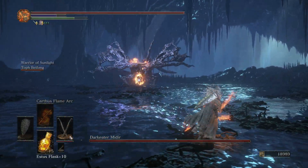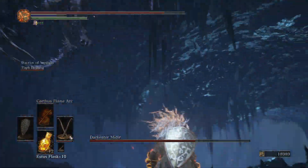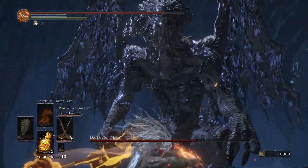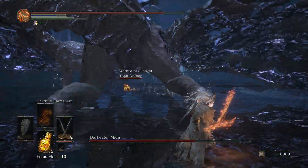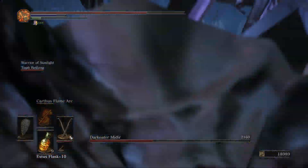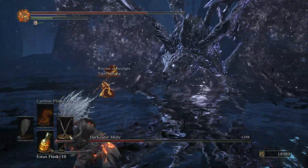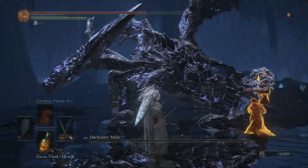Midir is the last DLC boss and he's also really challenging. He has a huge health pool and lots of long combos. He uses a combination of fire and melee moves and it makes this a really hard fight. Luckily, I had a Giga Chad summon with me who helped out a lot. Once you can get a riposte on Midir, his health basically disappears. We killed him and that's it for the DLC.